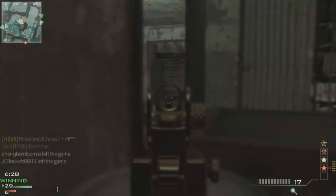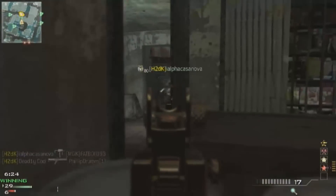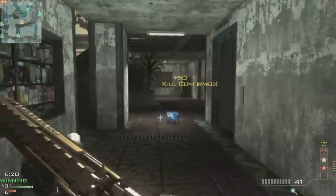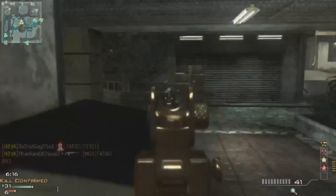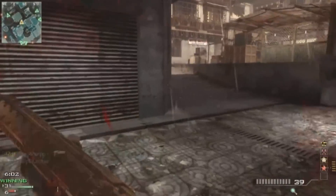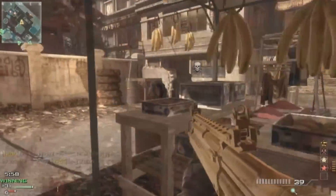I feel like that's the case with the KSG too — it should have longer range since it's technically the shotgun with the most damage in the game. If I were gonna recommend a pump shotgun, it's definitely gonna be the SPAS-12. You can get one-shot kills with that gun from so much further away than you can with the KSG. When you get the SPAS in specialist with Damage and Range on it, you can literally snipe people with it.